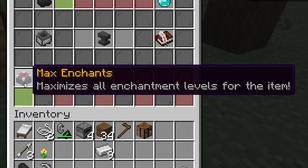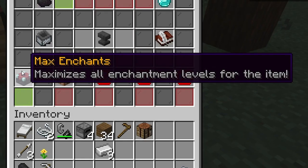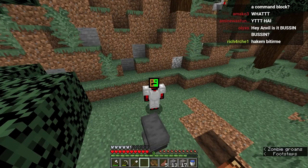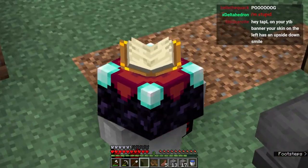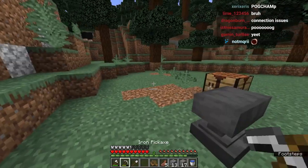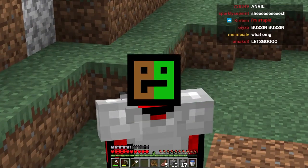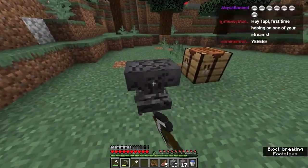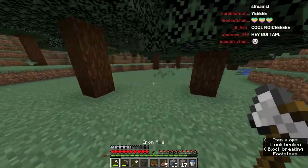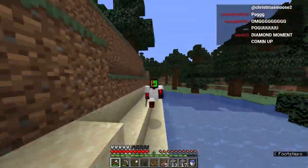The ability that we got is this - just the first level and we already have max enchantments. Maximize all enchantment levels for the item. The first thing that we need after getting our first level of anvil is an enchantment table. This is like the third video in a row that we actually need an enchantment table pretty early on, but it's going to be worth it. This is going to be the catalyst to something amazing. Let's go hold this anvil real quick and just go and get some diamonds. We'll get some obsidian - it's not going to take too long.